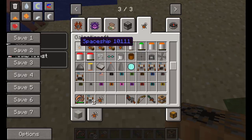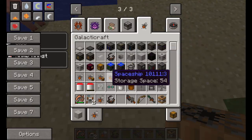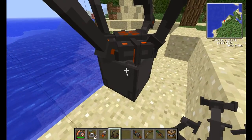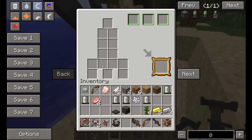First of all we want to build a spaceship, and to get that we want to get our trusty rocket crafting table, which we also use to make the buggy, you know already. So you put that in and as you can see this is where the buggy would be. I haven't unlocked it on this world but yeah.